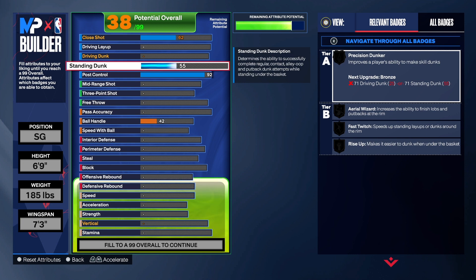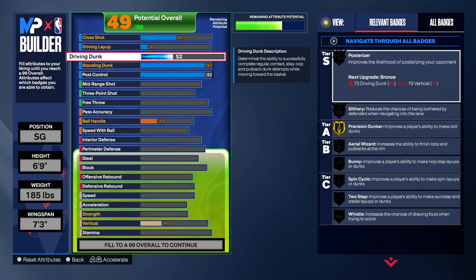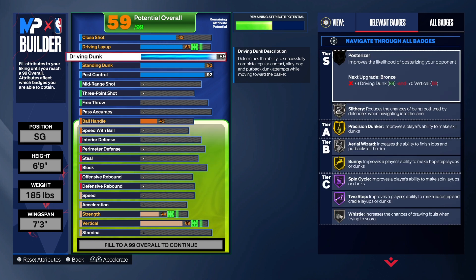Along with that post control, we have a 92 standing dunk. I know a lot of people are going to ask why the standing dunk is so high — we got Gold Fast Twitch and Gold Rise Up on this build. You can take it down if you want, but I wanted to make this build a crazy finisher. The driving dunk we're going to take up to a 90.